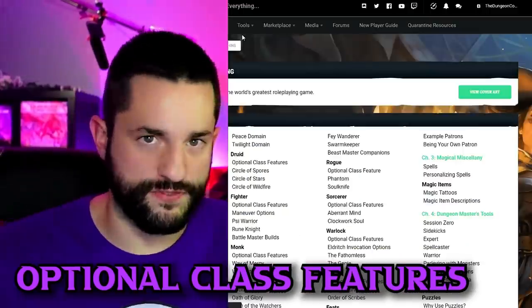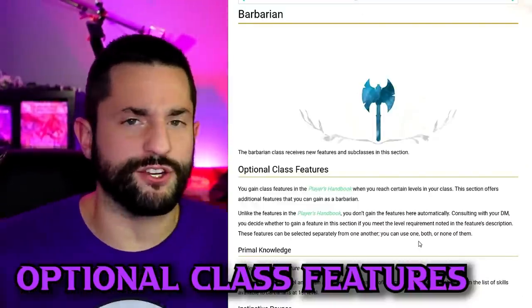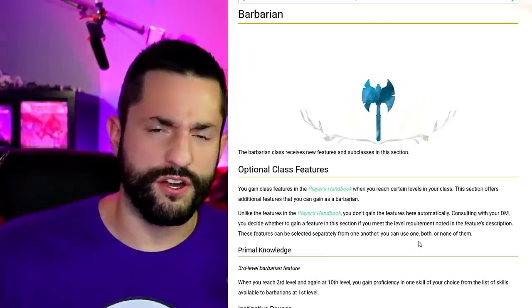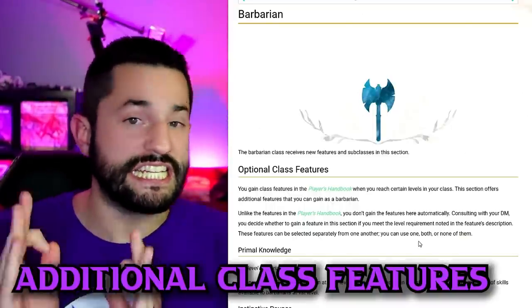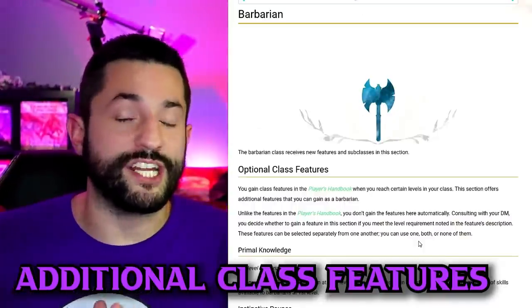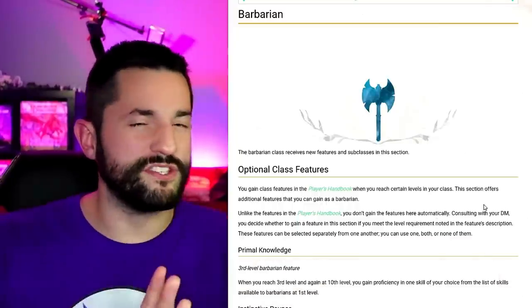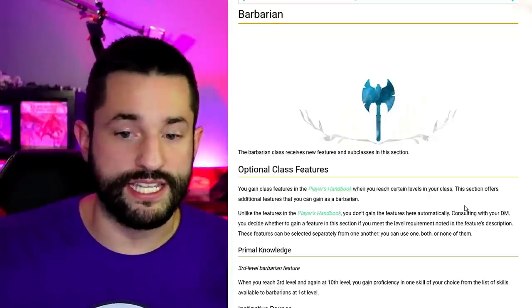Now we're going to get into optional class features. I think there's a huge misconception on this that I had myself — I really didn't understand how they worked from the Unearthed Arcana compared to Tasha's. I would call these additional class features, because assuming your dungeon master is good with it, you would get all of these things on top of what you normally get. Some of these features do have an optional choice where you pick one or the other, but we'll get into that in just a second.